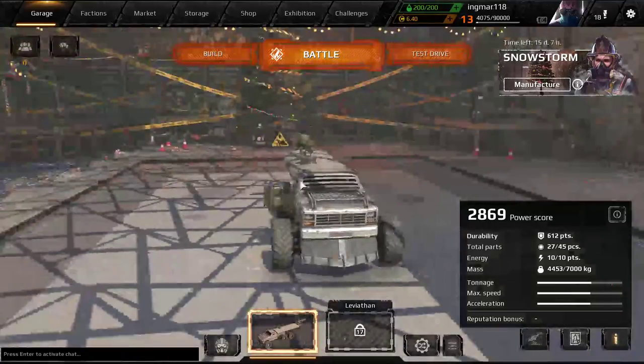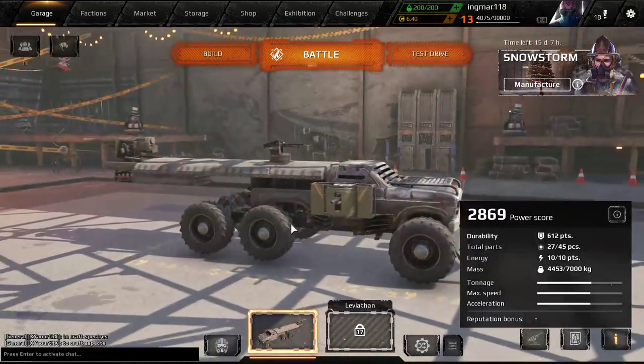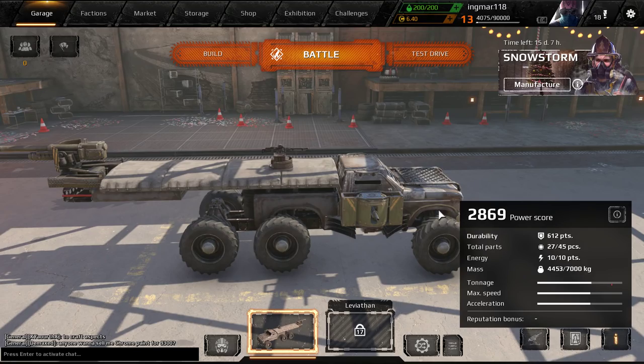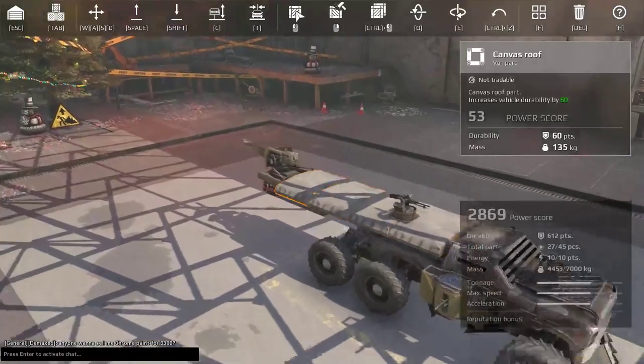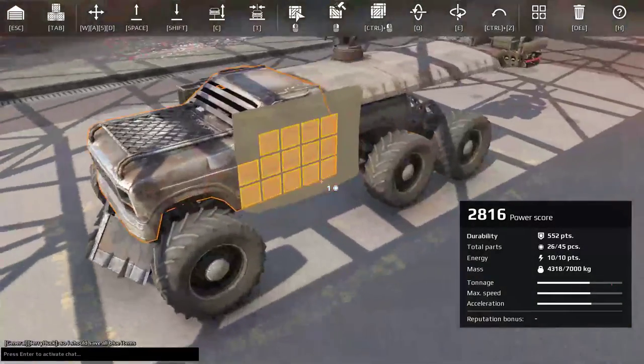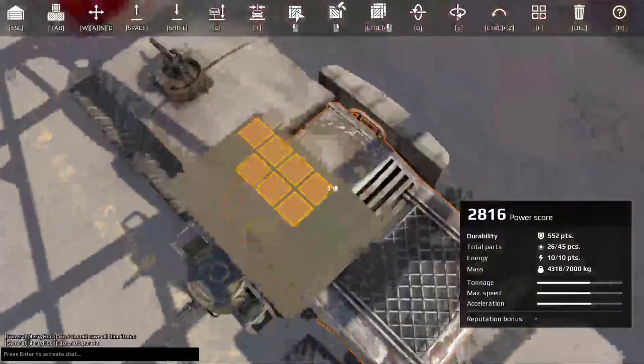A lot of people get frustrated and say parts are overpowered because they beat them every single time. Well, that's also your build, because the power score only looks at the parts that you used. We can move parts without changing the power score at all, and improve this vehicle — for example, moving these parts to the side, placing the machine gun at a different spot, and having the cannon come over here as well.